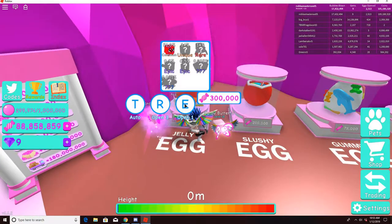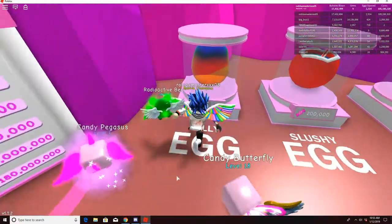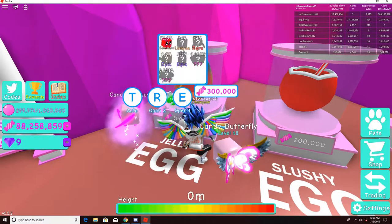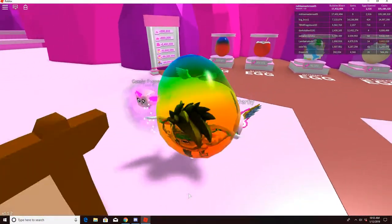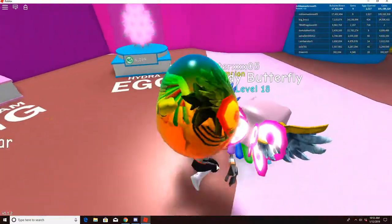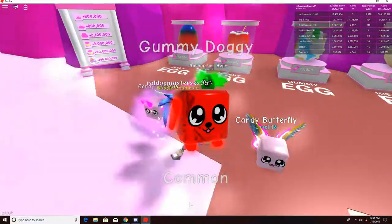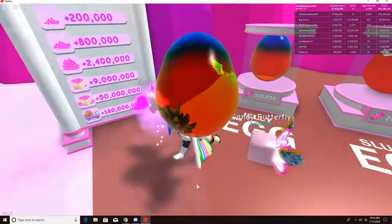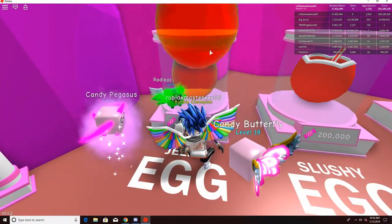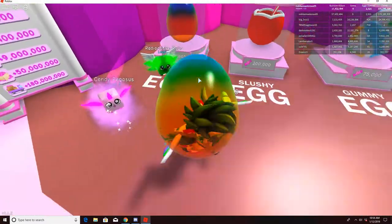A gummy dog! This is cool. I like how the eggs have an effect on your character when you walk around — it makes me look like an egg. Another gummy dog. Let's see if I can get anything other than a gummy dog. I like gummy kitty. I wonder what a shiny one of these would look like. Hopefully I can get a bear or something. It would be nice to get one of the legendaries — that would be cool.